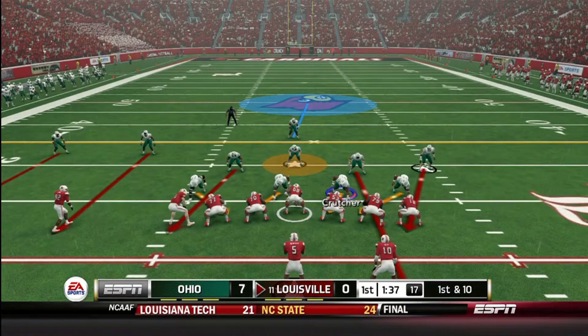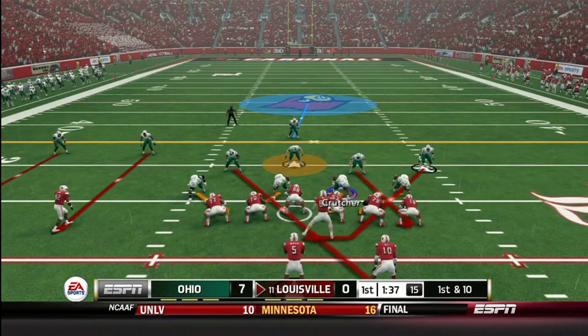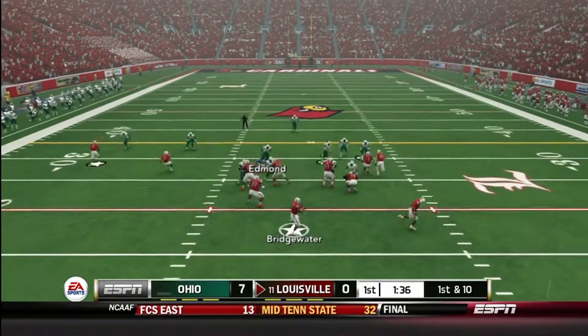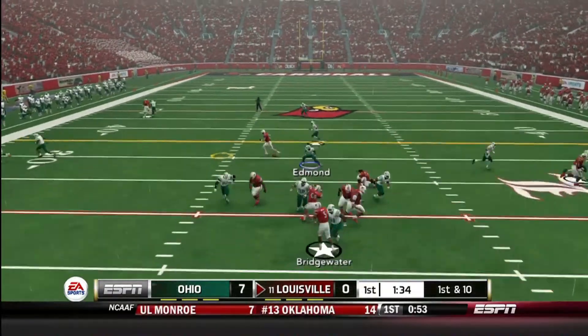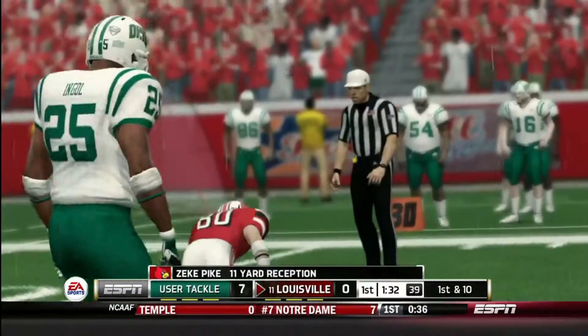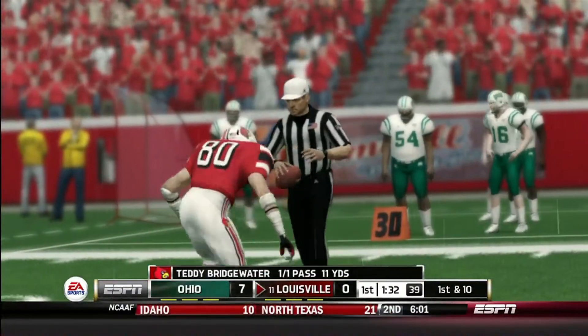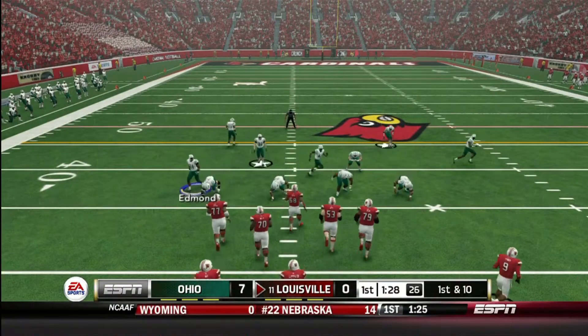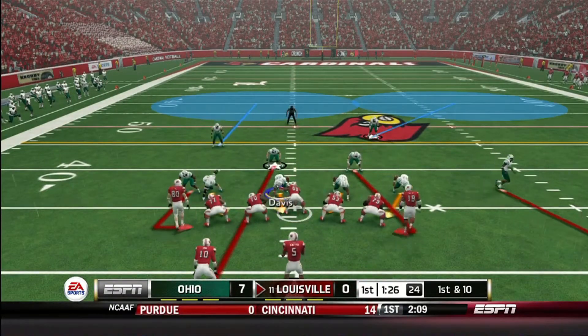Now it is Teddy Bridgewater and the Louisville Cardinals' turn. The tight end is in motion, Teddy Bridgewater changing the play, and we could not make the adjustments — they end up making us pay. First down Louisville after Zeke Pike gets 11 yards. Teddy Bridgewater is a really good quarterback — I don't know if he's a Heisman hopeful but he can do it all.